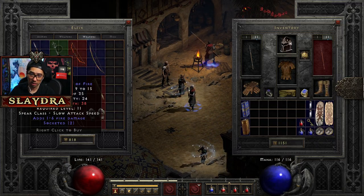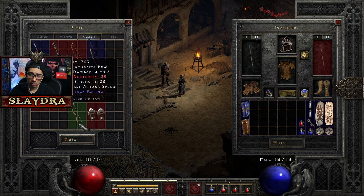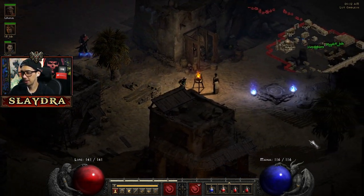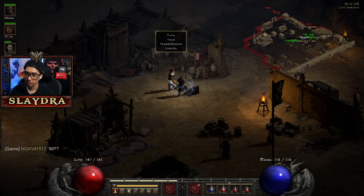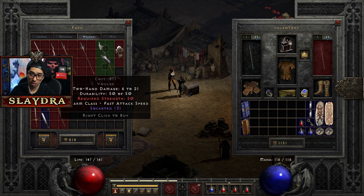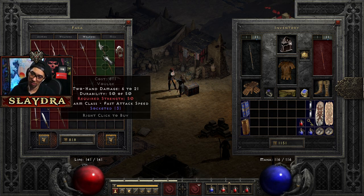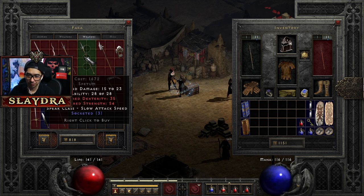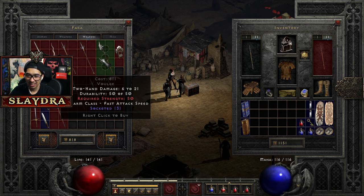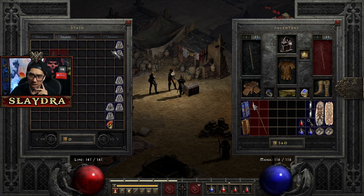Welcome to the desert. Let's see weapons — one to six fire damage, 700 gold. Does someone have a waypoint for sewers? What we're looking for is an item for our mercenary. We can get a three-socket weapon — let's see if we can. Slow attack speed versus fast attack speed — sometimes getting a fast weapon is better because if I'm adding a lot more damage, like adding a Ral rune, it matters.